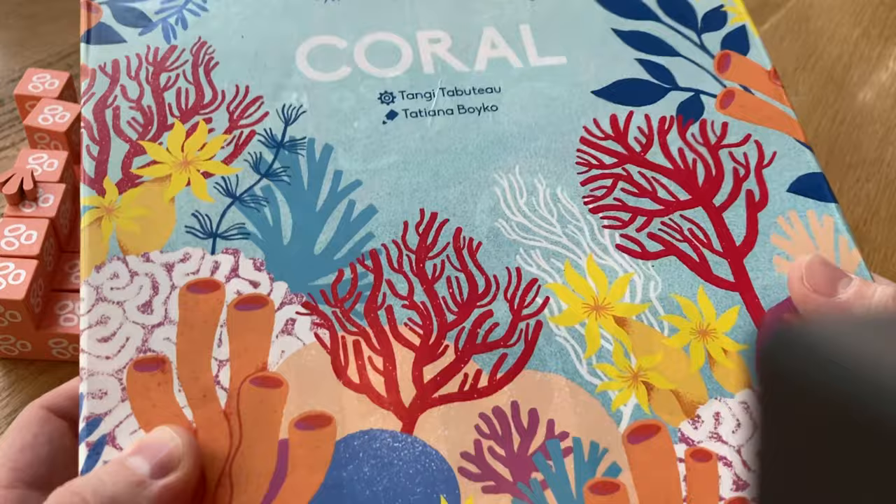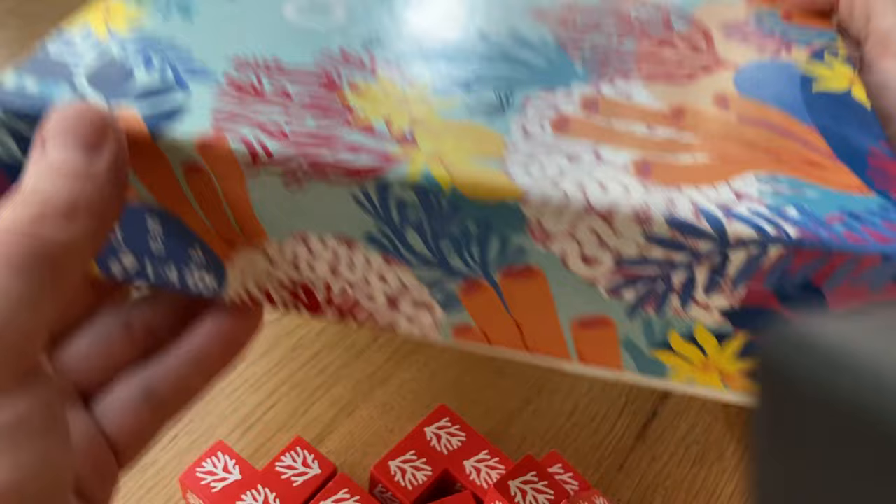What does that even mean, Bower's Game Corner? Hi there, YouTube. We're back again for another How to Play video, and today you're going to learn how to play Coral from Two Tomatoes. This is for one to four players, takes 10-20 minutes to play, and it's for ages eight plus.